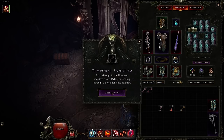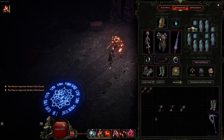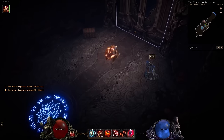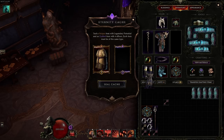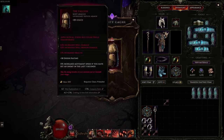Dungeons are another endgame activity, accessed from certain zones in the world. Currently there are three: Lightless Arbor, Soulfire Bastion, and Temporal Sanctum. Each dungeon has four different difficulties and provides different rewards. You'll need the corresponding key for each dungeon to access them. I have a quick video for each dungeon if you want to learn more — links in the description.